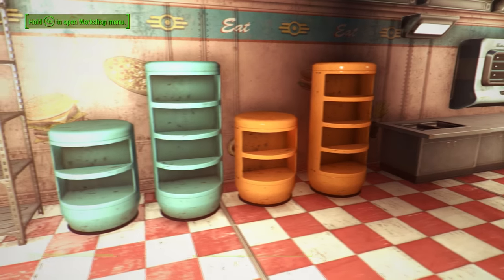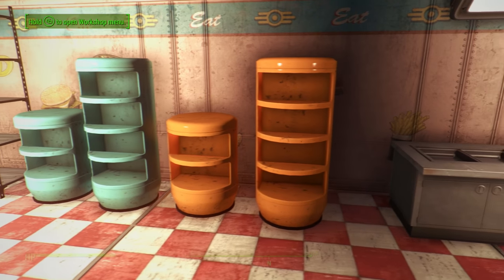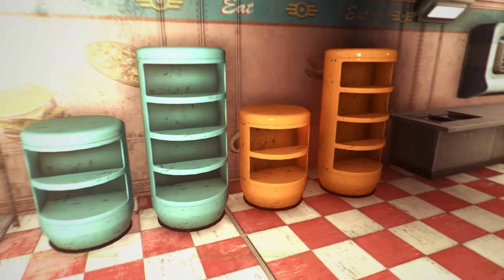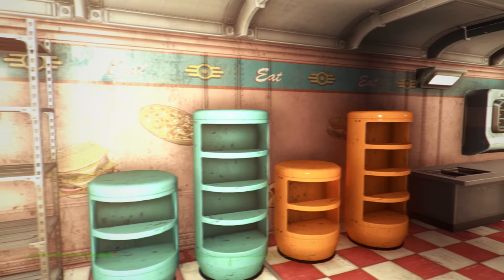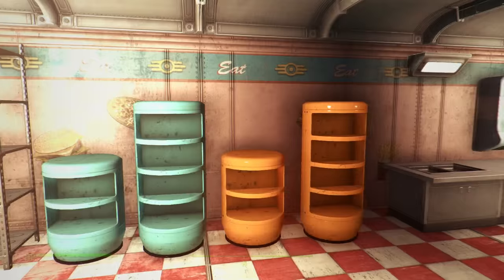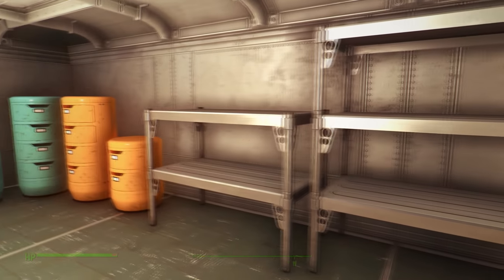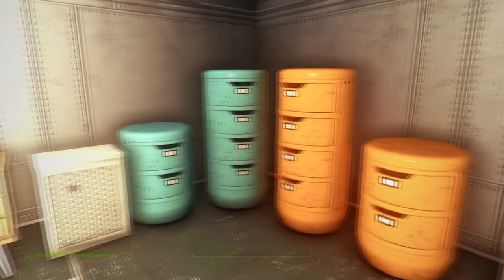Something pretty cool I'll be using in my builds are these new storage spaces. You can also get filing cabinets — really awesome, and I'd love if you could actually put things inside them. In the background you can see new pizza, burger, and sandwich-style wallpaper or vinyl, which is pretty cool. And here are the filing cabinets I mentioned — lots of storage overall in this DLC.